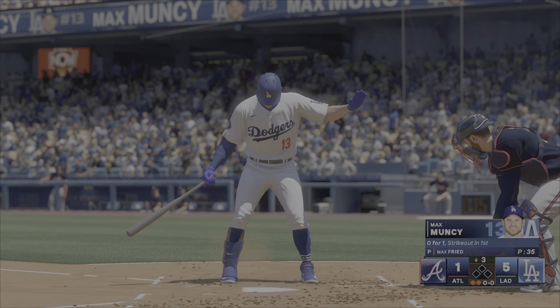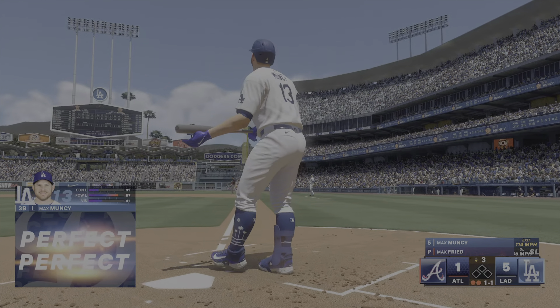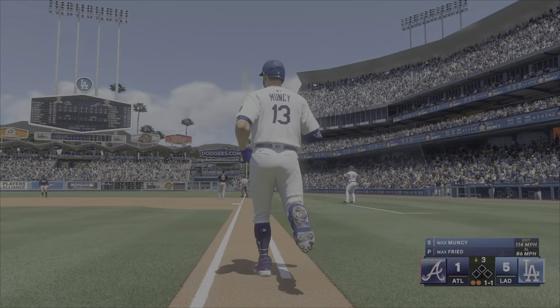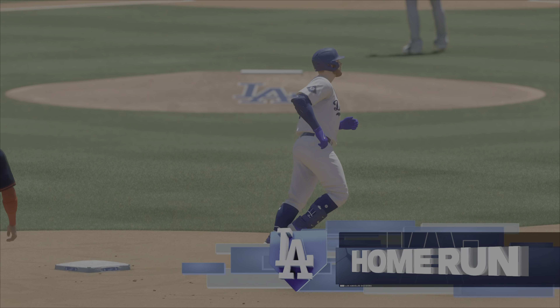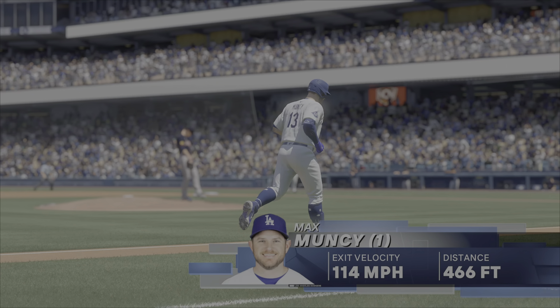Two outs, bases empty. Next for L.A., Max Muncy. Clobbered to right field — way back — gone! A massive home run, and they add a run. It's 6-1. That's their fourth home run of the game.